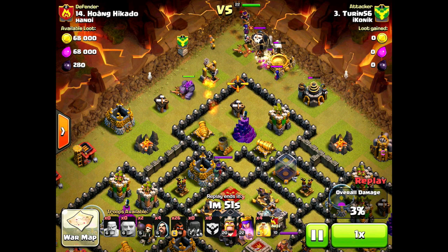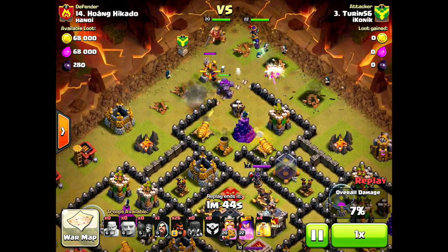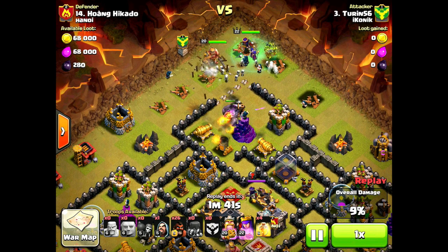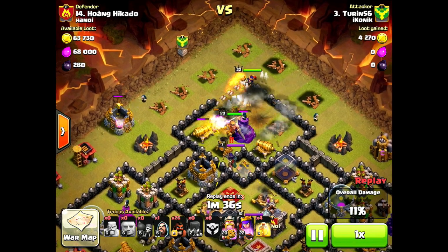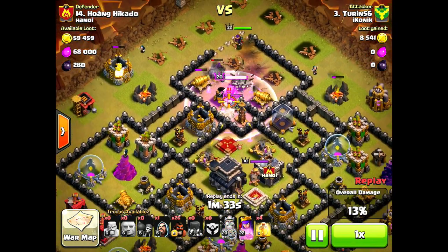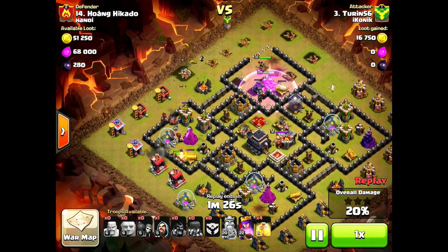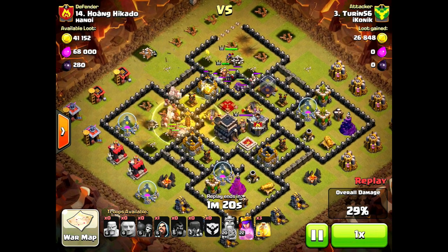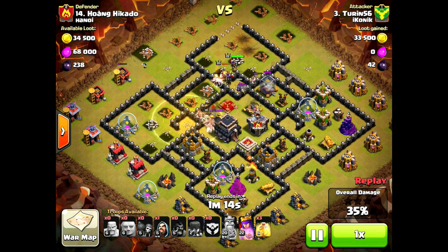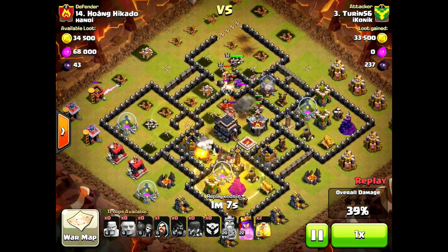I dropped those first two wizards to create my funnel too soon — I should have let the golem get in there first to draw the fire, so I dropped a couple more wizards. Unfortunately the golem doesn't pop either one of those big bombs — it's my witches and wizards that get the brunt of that. So not a lot of DPS in my kill squad anymore, but more than enough to take out that queen. As soon as she goes down, there are the hogs. Hogs are pathing through very nicely — there's the split — but able to keep them in heals almost the entire time.